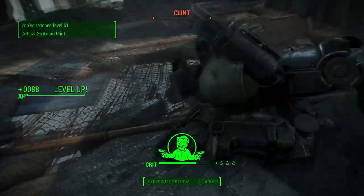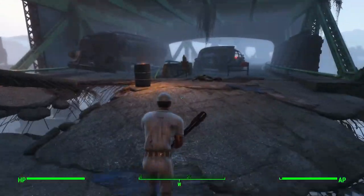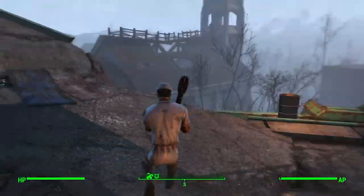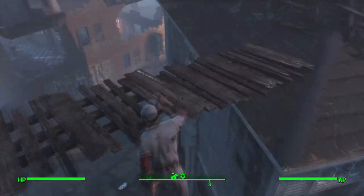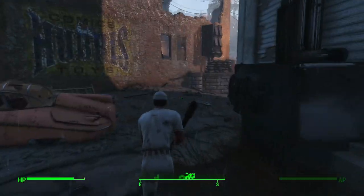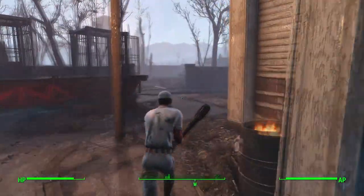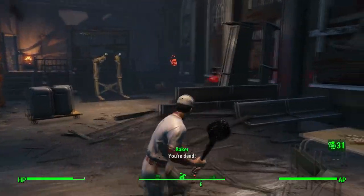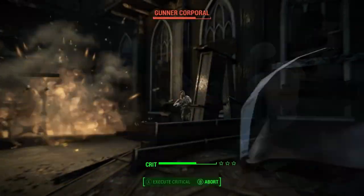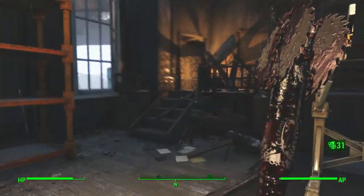Now that you know all the gear the Swatter will use, let's talk about companions. We've decided that Codsworth would be a great choice for this build, as he can be considered a symbol of the great level of technology America was able to acquire — a feat that the Swatter is very proud of. Preston Garvey can also be another good choice, as the Swatter will lend the Minutemen a hand and he does value freedom greatly. Nick Valentine can also work well, as can Piper — Piper can be a nice romantic interest, and we think the very American journalist vibe fits pretty well with the Swatter. After all, he was always on the front cover of the newspaper.